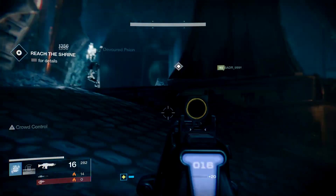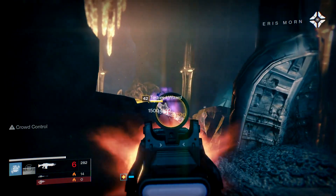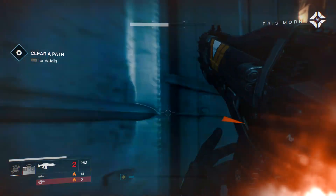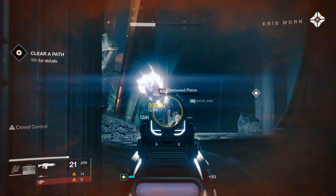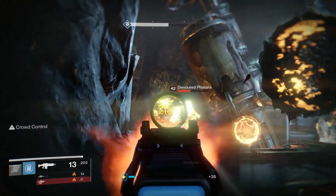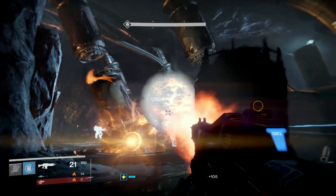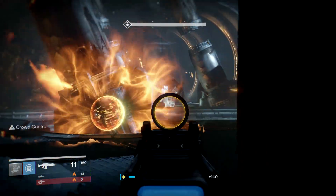And speaking of which, the perks online — Crowd Control combined with Surrounded — feels really good. What makes a high impact auto rifle feel amazing? Increasing its impact even more. With the combination of these two perks, I'm always doing extra damage. And of course these two effects definitely stack, which is great news especially for PVE.